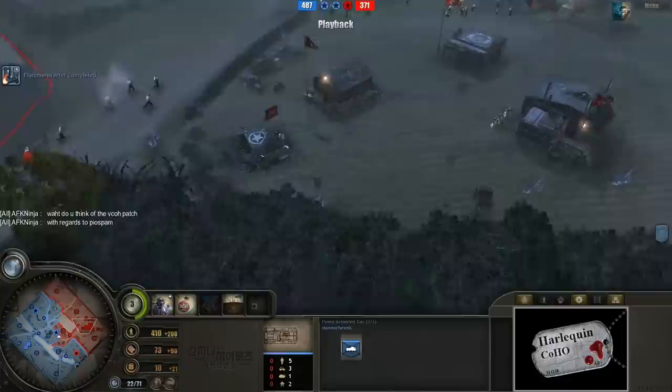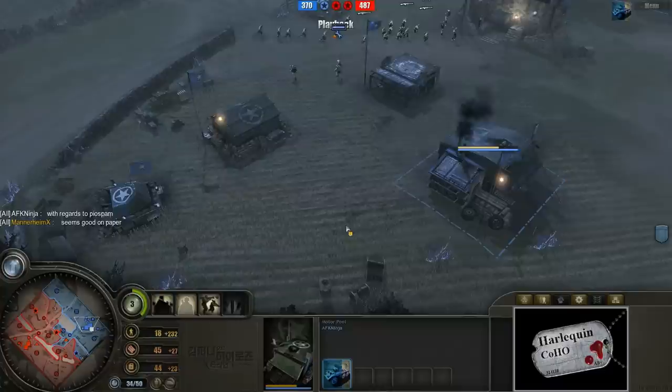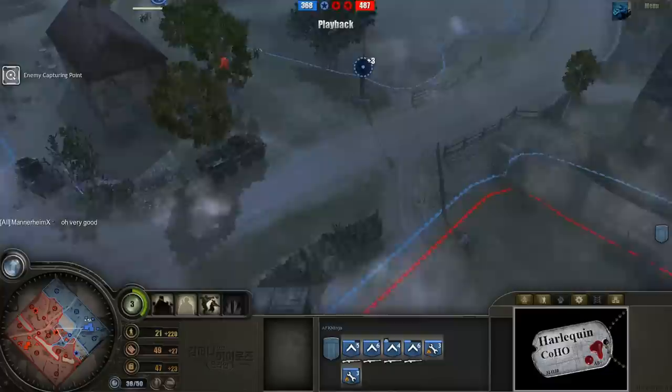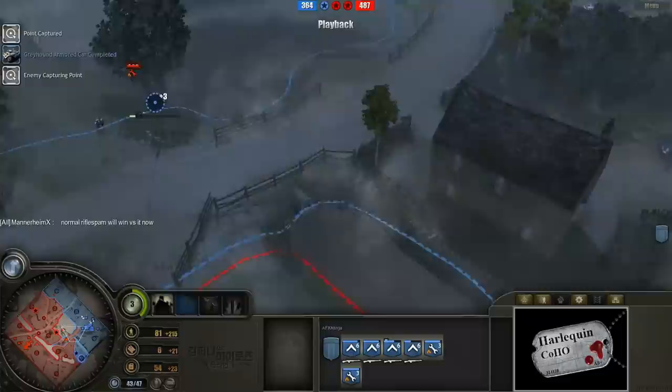AFK Ninja caught wind of the fact that there would be Pumas, but he's not getting an AT gun — he's getting his own Greyhound! That is a humongous blunder. If you've seen any of the previous Pile Spam replays, you know that Pile Spammers have massive amounts of Panzerfausts available. Greyhounds simply do not work. I strongly recommend against ever getting a Greyhound versus a Pile Spammer. You can see their army items during the loadout screen — if they have the Panzerfaust ability, don't get a Greyhound. Just don't do it. It's horrible.